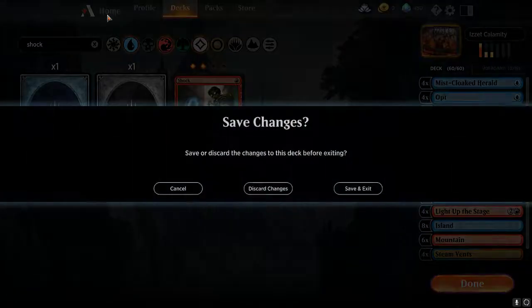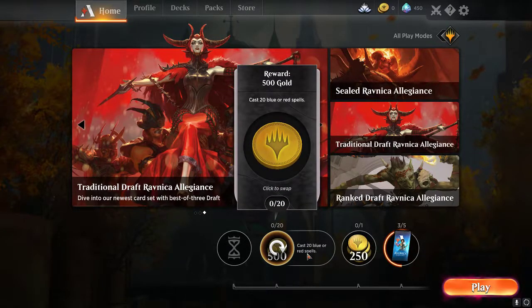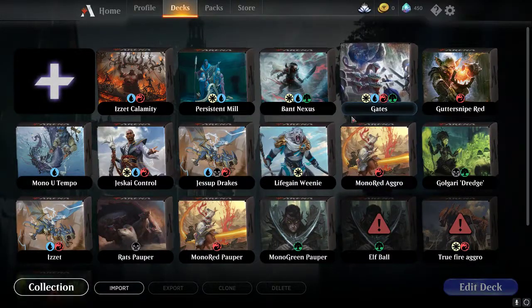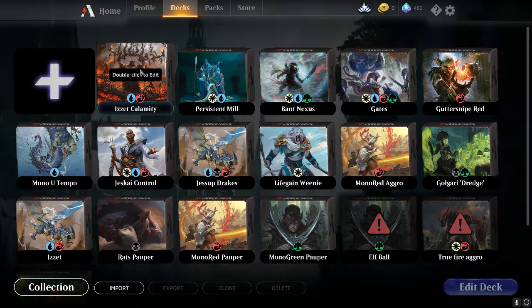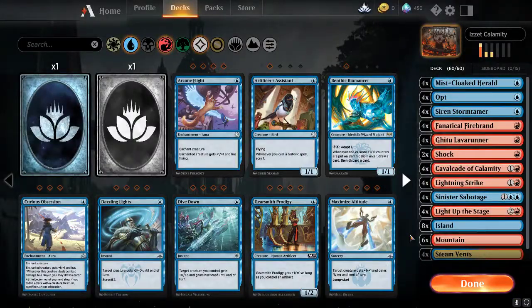Howdy y'all, my name is Bruce. I've gotta cast 20 blue or red spells. A lot of times we just go Gates or Jeskai or Drakes, but I want Cavalcade of Calamity to work — it's a fun card and it's cheap, unlike Mirror March, so I can play it occasionally in games that I want to play it.